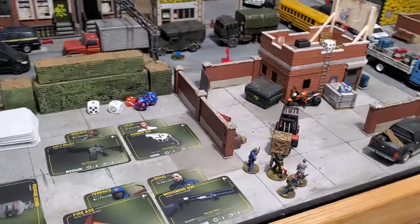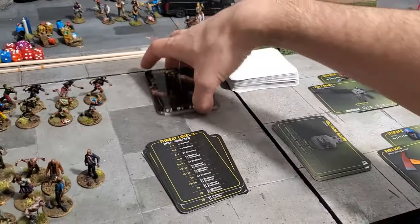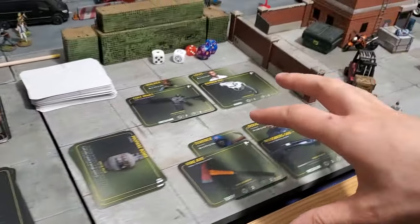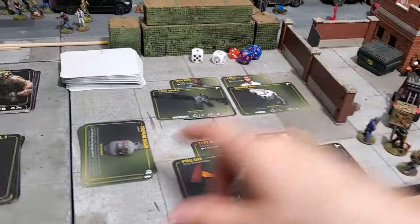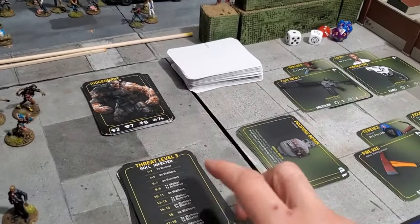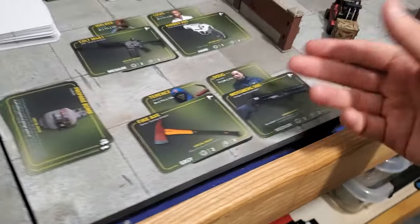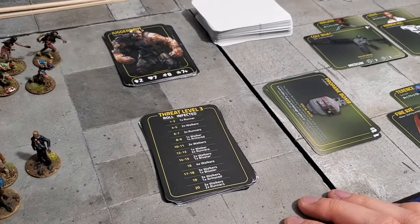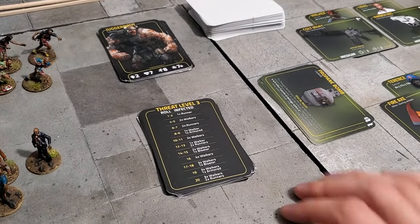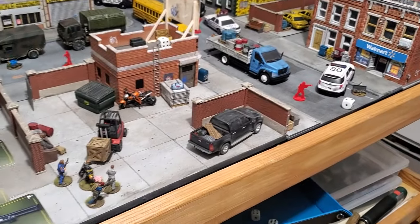Now we need to define the threat level. We have three firearms within our group of survivors, and this dictates the threat level we start at — so we'll start at threat level three. If we had only one firearm, we would have started at threat level one. We have the decks for the infected, all the threat tokens are placed — we can now get started.